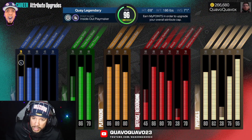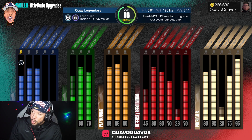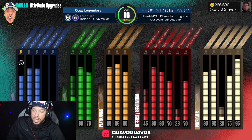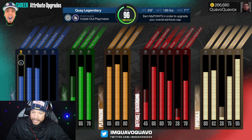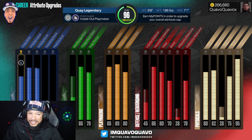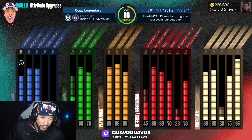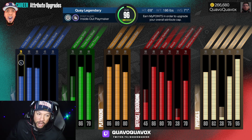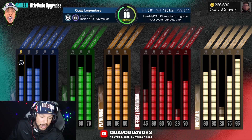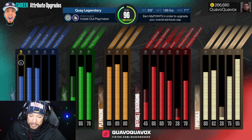I'm gonna show y'all my attribute spread: 75 close shot, 85 driving layup. Acrobat Gold on this game is amazing — changing your layup mid-air is incredible. 85 driving dunk, 43 standing dunk, 75 mid-range, 86 three-ball, 80 free throw, 86 pass accuracy, 89 ball handling, 80 speed with ball, 60 interior defense, 86 perimeter defense, 80 steal, 70 block, 38 offensive rebound, 70 defensive rebound, 80 speed, 82 acceleration, 40 strength, 75 vert, 95 stamina. Y'all feel free to go make this build.